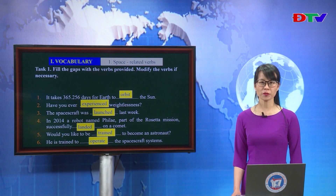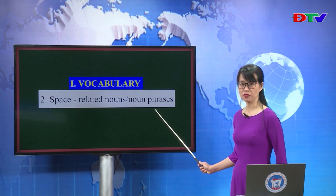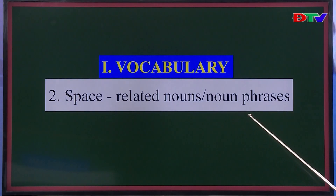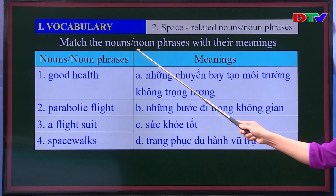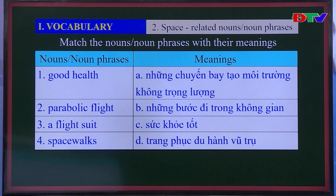We have just learned some space-related verbs. Now let's move on to Part 2: space-related nouns and noun phrases. Match the nouns and noun phrases with their meanings. These are quite easy to guess. You have 15 seconds.